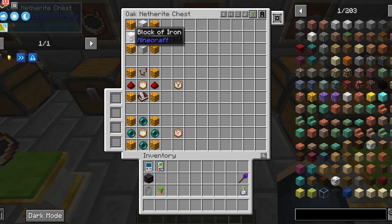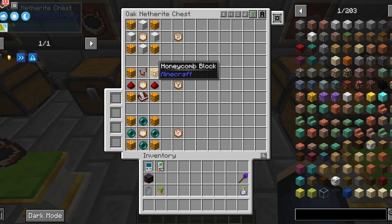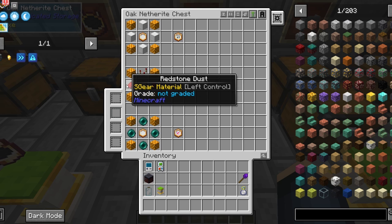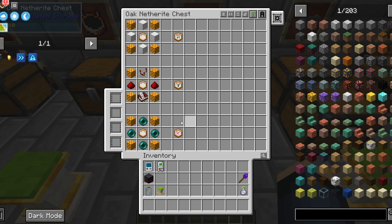Second to last for the upgrades is the upgrade filter. This filters the type of bee allowed in the hive or catcher. You'll need four honeycomb blocks, two redstone, a redstone comparator, a book and quill, and an upgrade base.